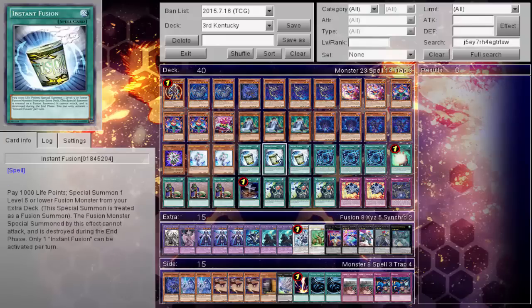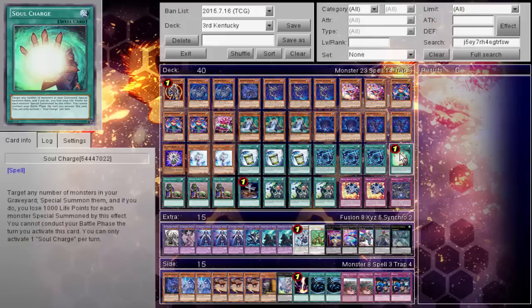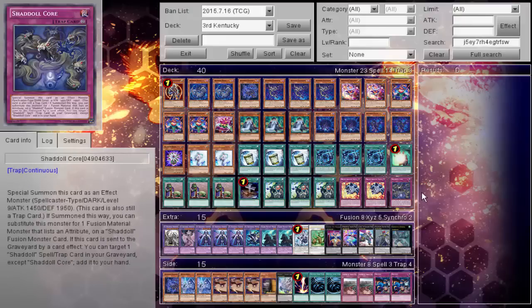The spells: triple Instant Fusion, triple Shadal Fusion, 1 Soul Charge, triple Upstart, 1 Foolish Burial, triple El Shadal, 2 Breakthrough, and 1 Core.